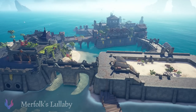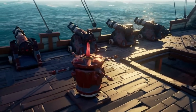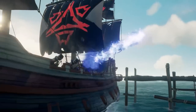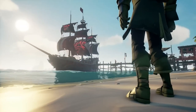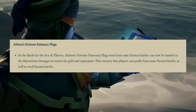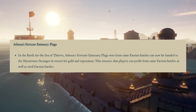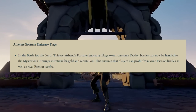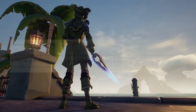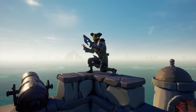That wasn't everything in this update though. We obviously have a full list of patch notes, one of which being the Halo cosmetics that are now in the Pirate Emporium that you can go and pick up. The most notable change is in the battle for the Sea of Thieves: Athena's Fortune emissary flags won from same-faction battles can now be handed into the Mysterious Stranger in return for Golden Reputation, and presumably faction rep as well. This is a very nice change — it ensures that players can profit from same-faction battles. I hope to see the same come to Reapers; I'm surprised they didn't do that in this update as well.